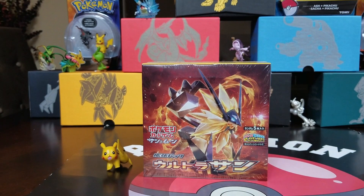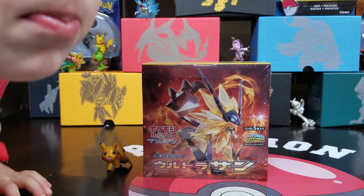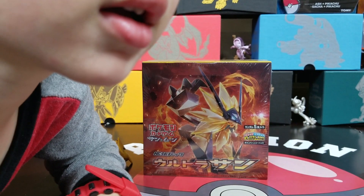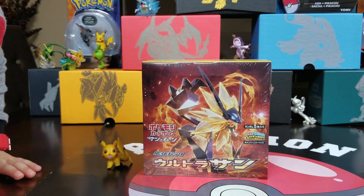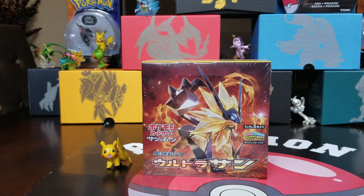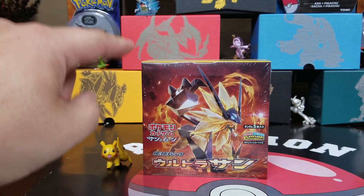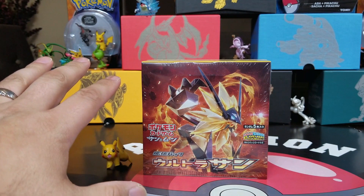We're finally going to open up the Japanese Ultra Sun booster box. I think this one has a total of 66 cards. We have to get some secret rare ones. I think the set has 66 cards and then another 12 secret cards in it. I'm not sure if I'm correct, but there's 66 cards in this set and there's going to be at least 12 secret rares in here, so hopefully we can pull some secret rares today. There are 30 packs within this booster box.